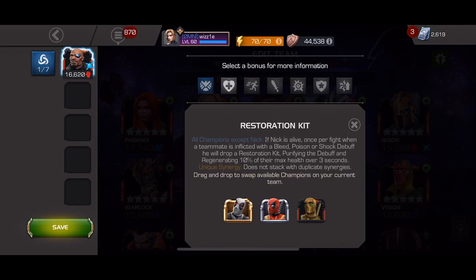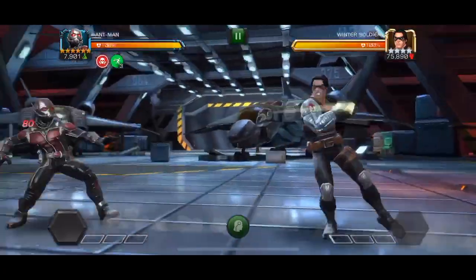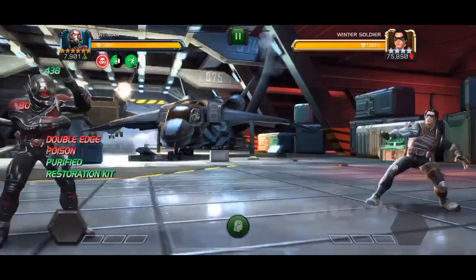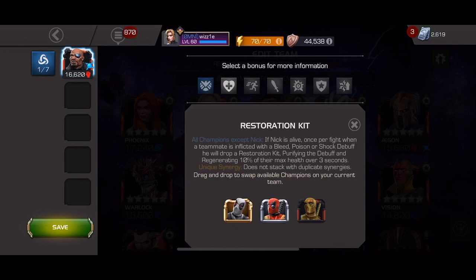I know this has been nerfed a bit since the inception, however it's still pretty powerful. So let's take a look at what it looks like. Both of the suicide masteries were applied at the beginning of the fight, but the bleed from double-edged was removed and purified, and a passive regeneration was applied. A passive regen is actually quite helpful in a couple of areas of the game, and the fact that you regen at the beginning of a fight is great for questing. A very powerful synergy for the rest of your team, especially if you run suicides.